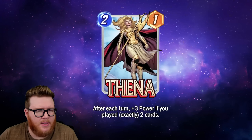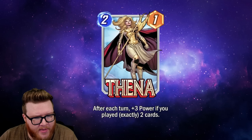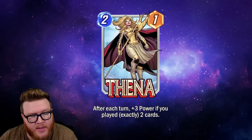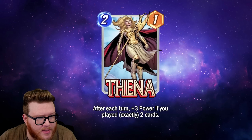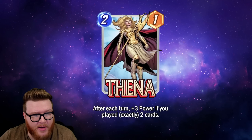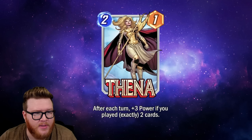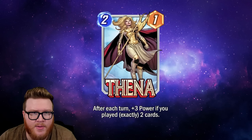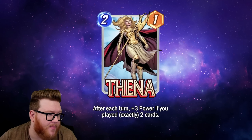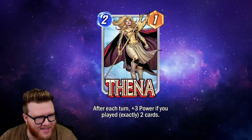Moving on to Athena — this is a two-cost, one-power card that reads: after each turn, plus three power if you played exactly two cards. This is a lot of scaling on a low-cost card. If you play this on turn two and start enacting the game plan on turn three, you've got turns three, four, five, and six — four turns — to get this bonus, which is twelve extra power, making this a two-thirteen, putting her in contention with Angela.